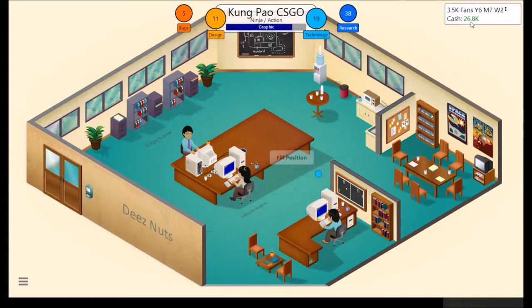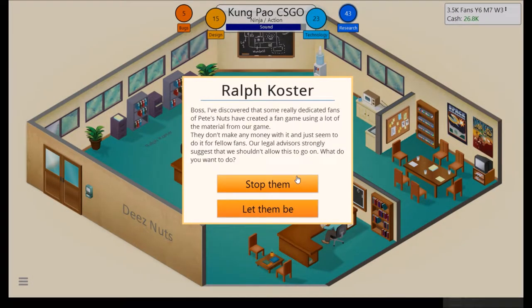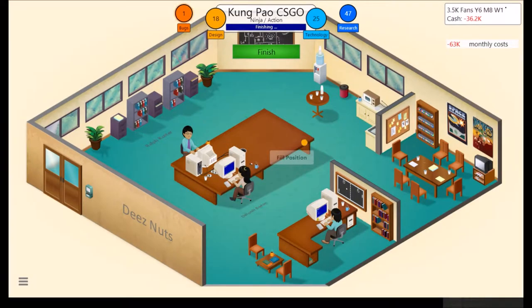In this next monthly cycle we are going to go over budget, which isn't great. Some really dedicated fans of Pizza Nuts have created a fan game using material from our game. They don't make any money with it. Our legal advisors suggest we shouldn't allow this. Even when I'm playing as a real prick purposely, I can never stop them — there's literally no point. If we reach $200,000 into the negative, we'll go bankrupt and that's game over.